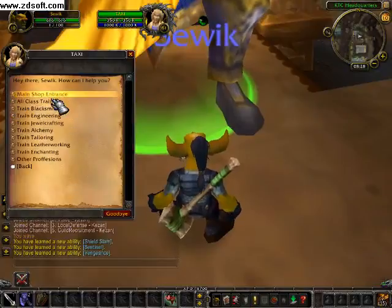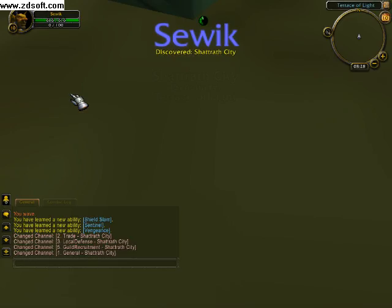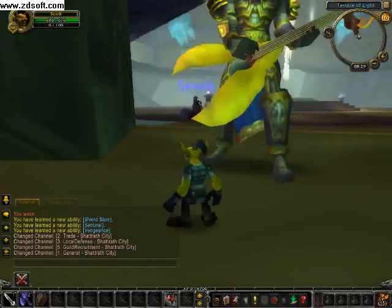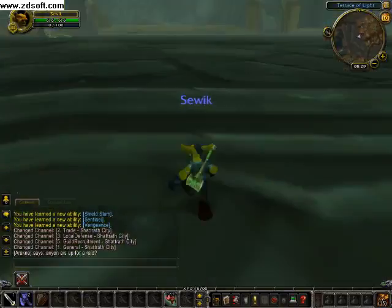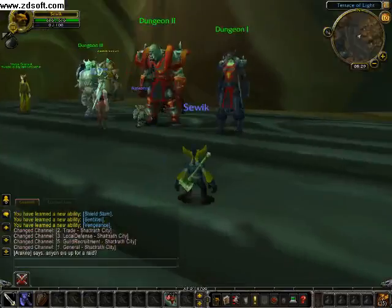We'll go to the Mall main shop entrance, where we'll find the armor and weapon vendors for our level. We'll go to an NPC that will give us the required armor. Just wait for it to load — I did warn you I use the lowest quality I possibly can. I know it's the worst quality I've ever seen.